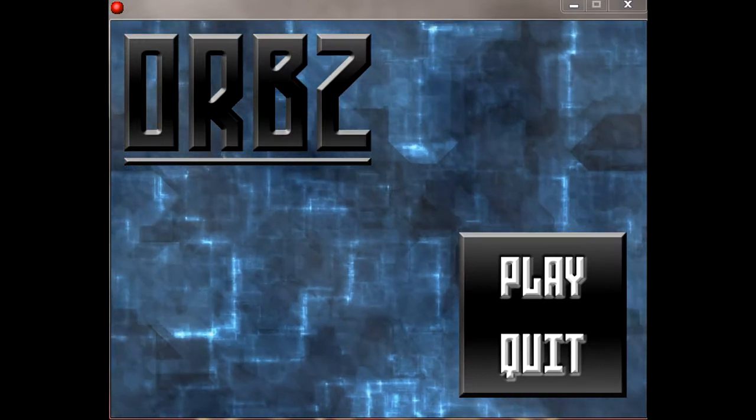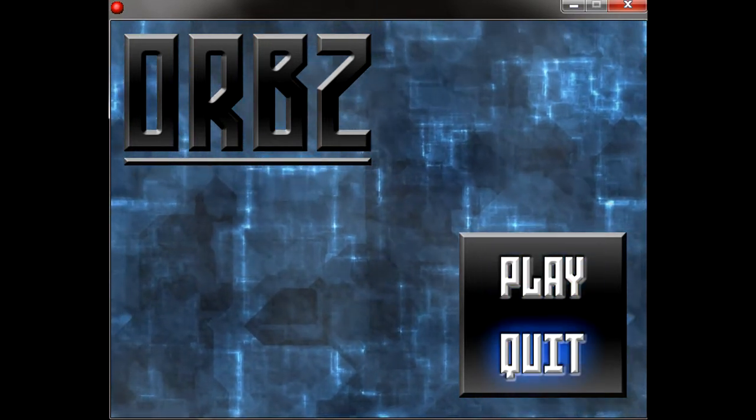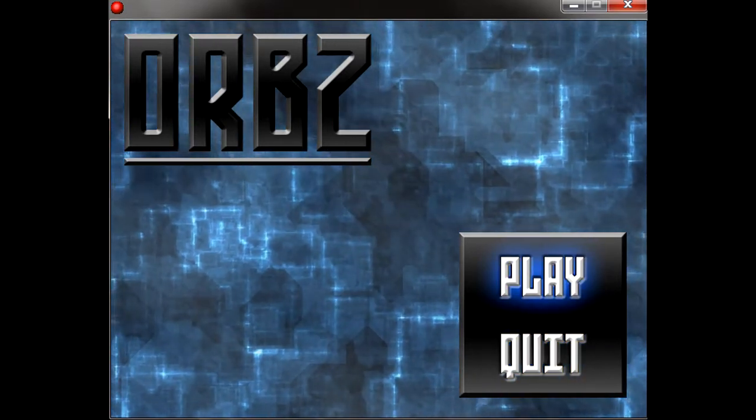Right off the bat, you'll notice I've added a title screen to the game. From here, using the arrow keys, you can select if you want to play the game or if you want to quit. If you select quit, it exits the game, simple as that. Or if you hit play, it just goes right into the game.